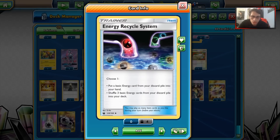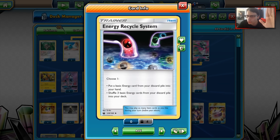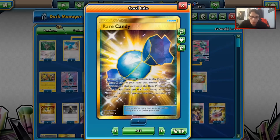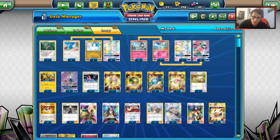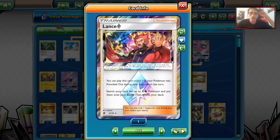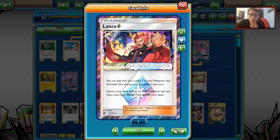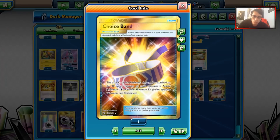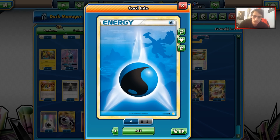Moving to items: one Energy Recycle System — this card is super underrated in decks like this, and I really hope we get a Rainbow Rare version. One Treasure for getting Altarias, three Nest Balls, three Rare Candies for Gardevoir, one Stretcher to get Pokemon back, one Switch, and four Ultra Balls. For supporters: four Cynthia for draw, three Guzma to knock things out, and one Lance Prism Star. We have four Lillie — Lillie turn one is so good right now — one Tate & Liza, and two Choice Bands. Energy-wise: three DCE, eight Fairy Energies, and one Water Energy for Hoopa matchups.